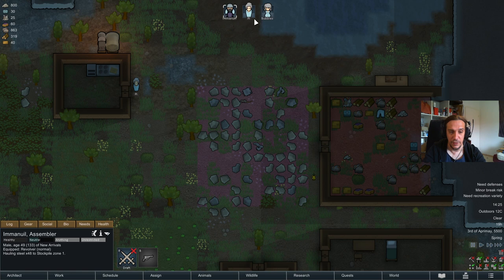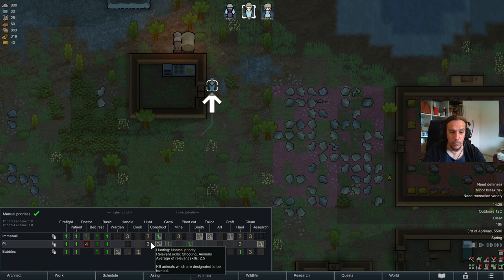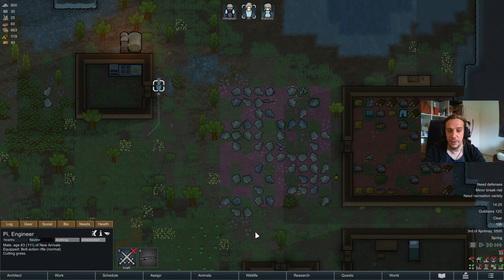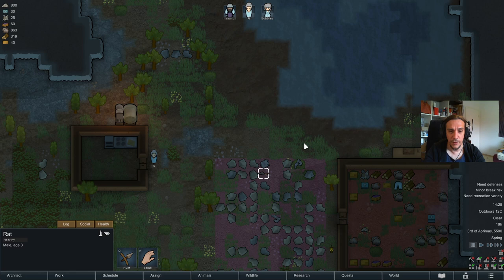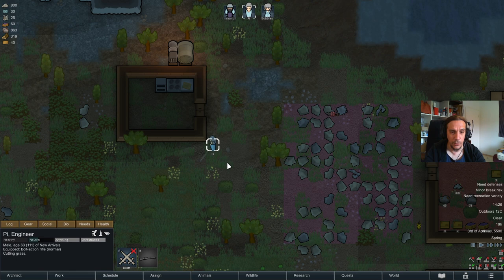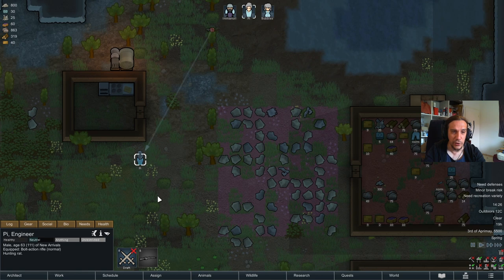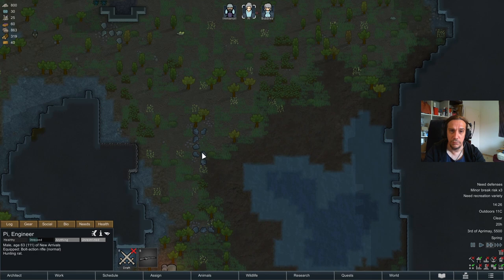We also have a butcher table, so what now? There are two methods of hunting: actively and passively. Passive hunting is simple — go into the work menu and set the 'Hunt' job to a high priority. Your people will then check if there's something to be hunted. In the wildlife tab, we see everything living on the map. We're going to train on something harmless — the rat. We select it and mark it for hunting. Pi swapped to hunting the rat and is using his gun. To hunt, it's important that the colonist has a ranged weapon equipped, otherwise they are unable to hunt.